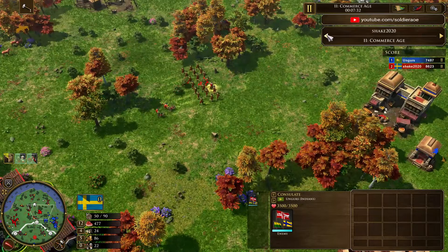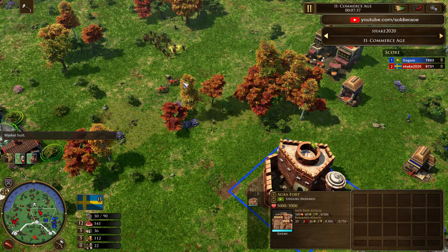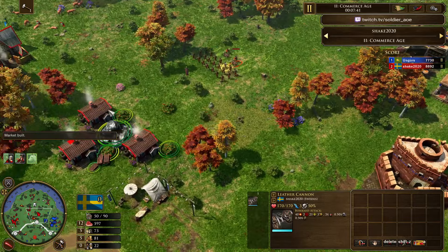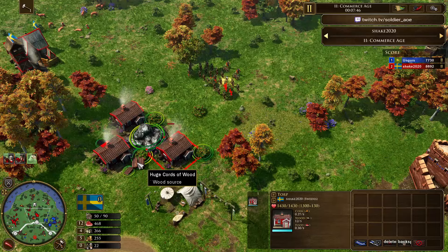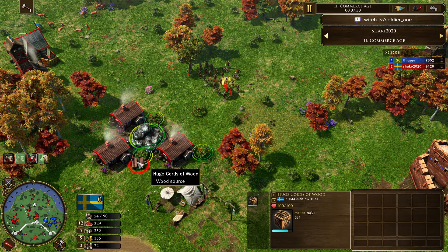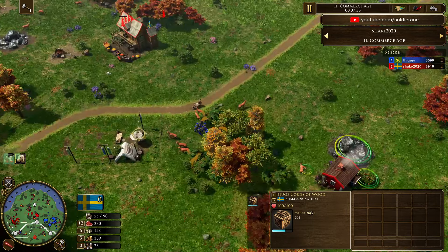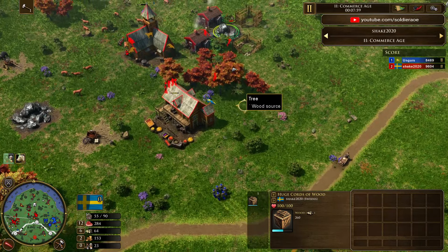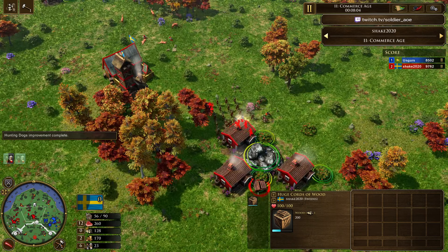I'm curious how Shake is going to follow this up, because these Leather Cannons cannot push this aggro — they're pretty fragile. The 700 wood going to the forward torp is being gathered by two or three of these Torps, gathering pretty quickly. A nice little boost from the Dominion card where they don't have to use their villagers to gather the crates — they can just put it down by the Torps and don't even have to worry about macroing that.